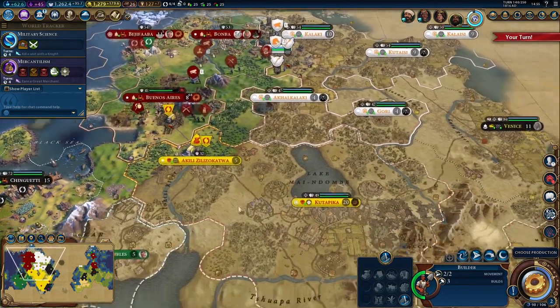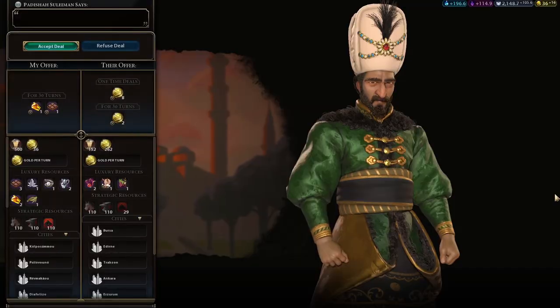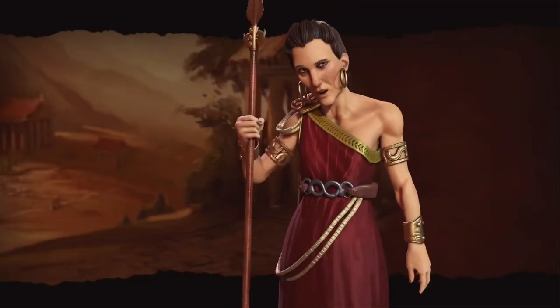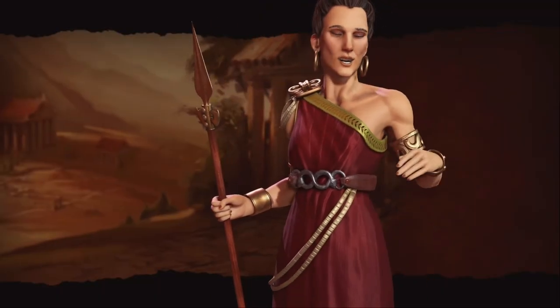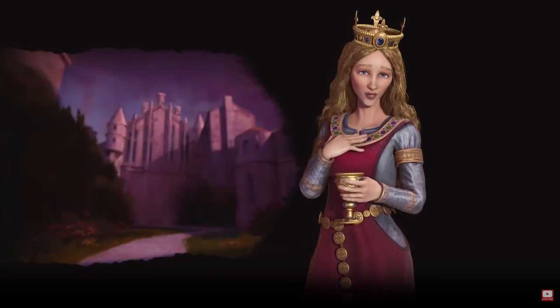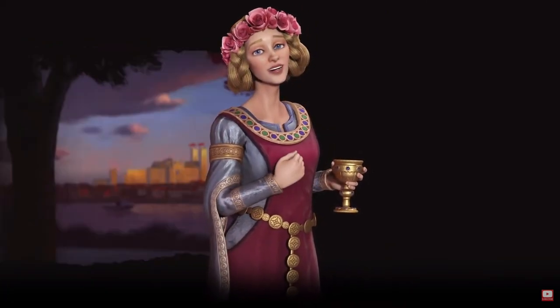So let's have a rundown of the familiar features from Civ 5. Maps are random, based on a specific script you choose, offering an insane level of replayability. Each Civ has its own unique bonuses, improvements or units, and there are now even multiple leaders for some Civs, such as Gorgo and Pericles for Greece, or leaders who can take charge of two separate countries, like Eleanor of Aquitaine for France and England.